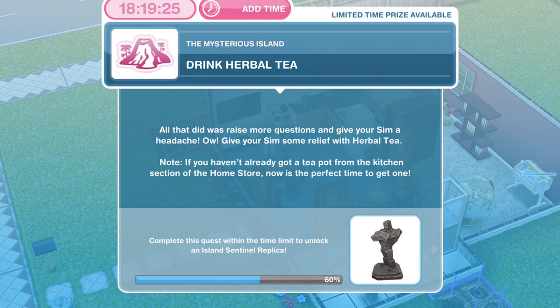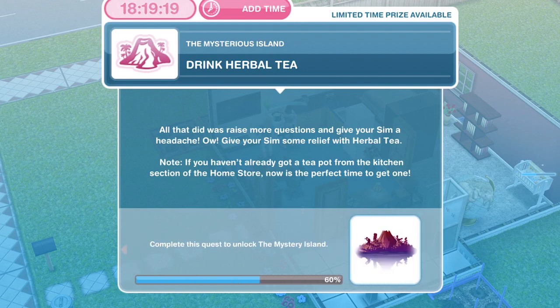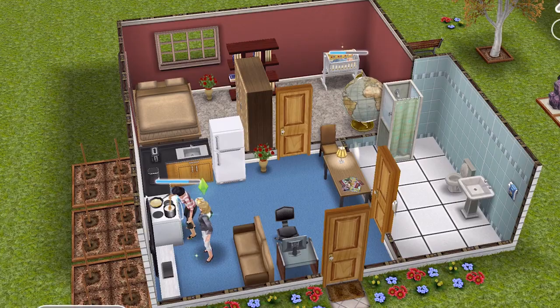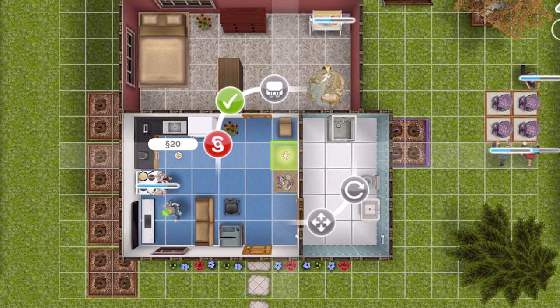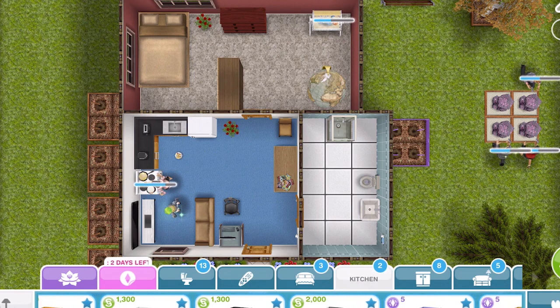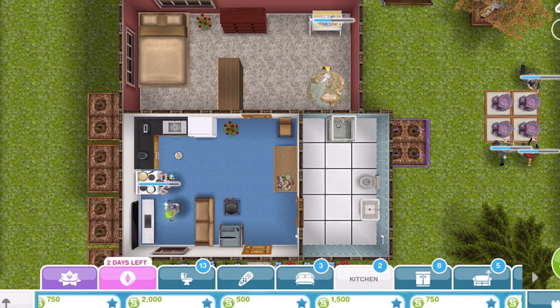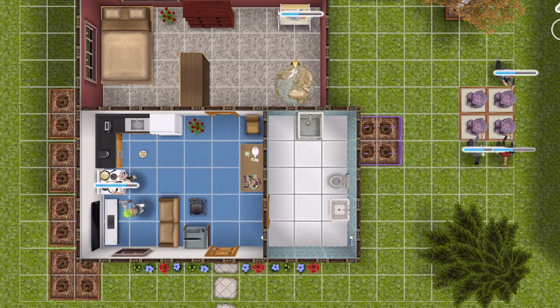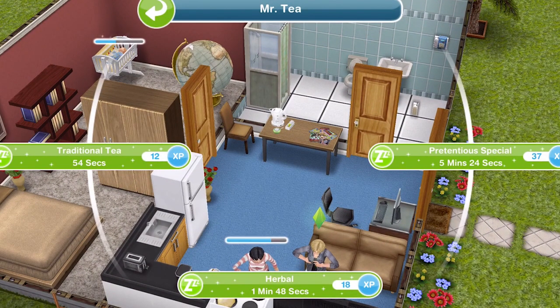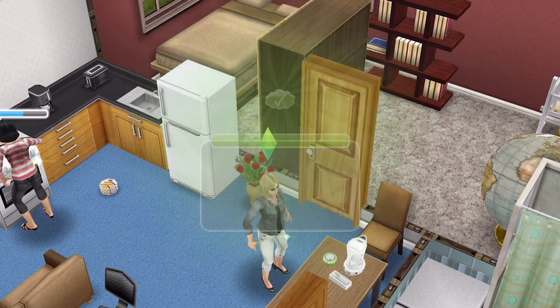Now we need to drink herbal tea. All that show did was raise more questions and give your Sim a headache, so give your Sim some relief with herbal tea. If you haven't already got a teapot from the kitchen section of the home store, now is the perfect time to get one. I'm going to buy the Mr. T two-star teapot and place it down. Drinking herbal tea takes 1 minute and 48 seconds. She's finished drinking her herbal tea.